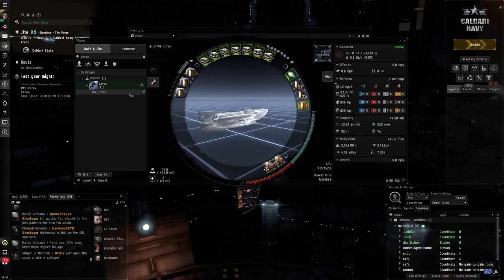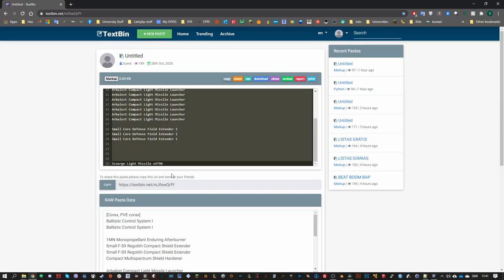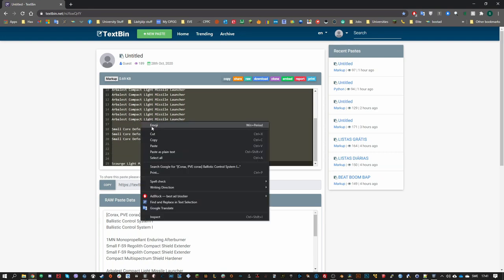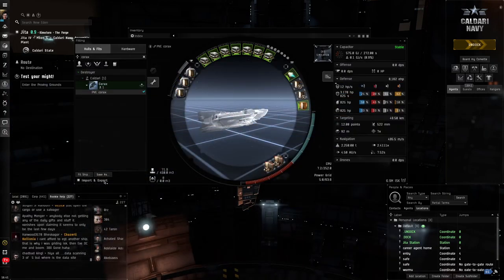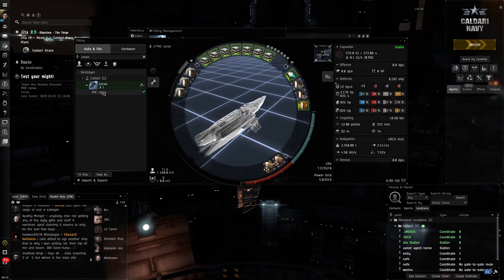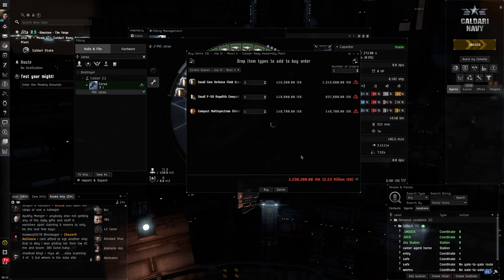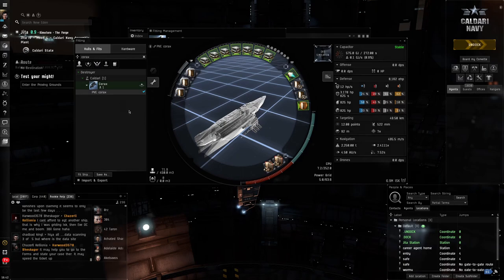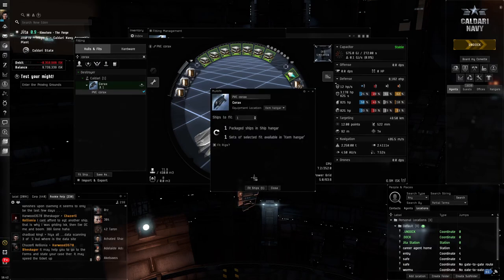If you want to get this fit, go to the description and you'll see something like 'Corax PvE.' Copy the whole thing, then in the fitting simulator click Import and you'll see it. Simulate it, save it, then right-click and click 'Buy All.' Then right-click and click 'Multi-Fit' to put the modules on the ship.